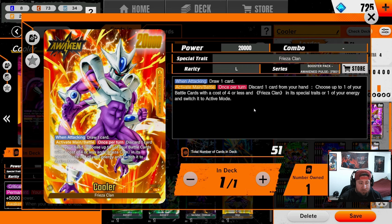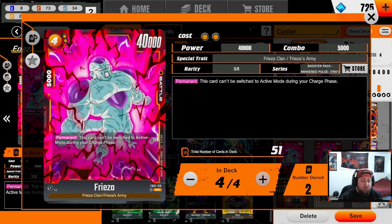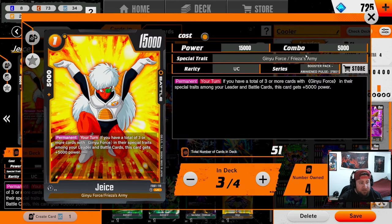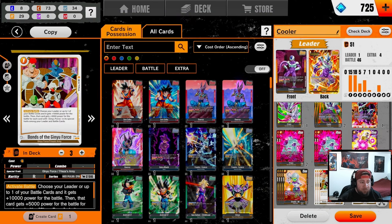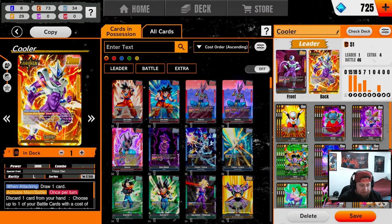The utility of this card is completely bonkers. We can basically take a Frieza card like our four-drop Frieza, drop him, swing for 40, discard a card, un-rest him back to active mode, and swing again — absolutely bonkers. But here's the kicker: you can also discard a card, get one energy back, and then play something like a Jace or come down and play Bonds of the Ginyu Force. More importantly, Cooler's ability is activate main or battle, so even on your opponent's turn when they attack you, you can activate this to get an energy back or change your rest mode character to active mode. It's kind of busted.